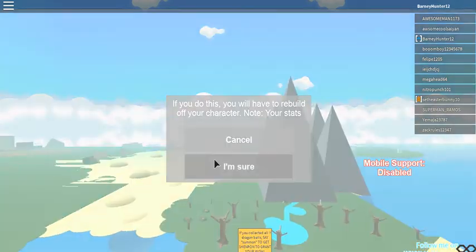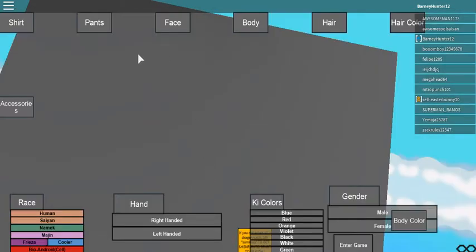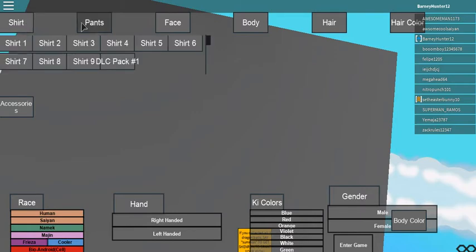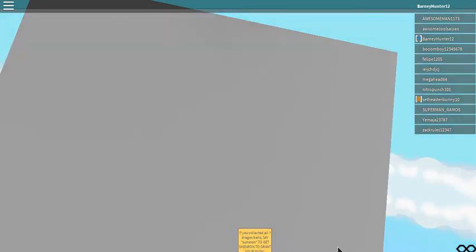First, you want to customize your character. You can't really see the character right now because it's in a box. You got some shirts, pants, faces, and bodies. I would recommend the buff body, and I would also recommend being a Saiyan and having a scouter — any color will do. Now let's go ahead and enter the game.